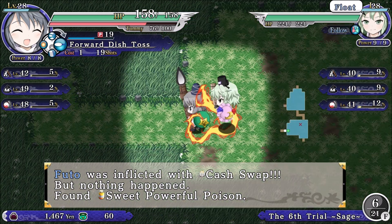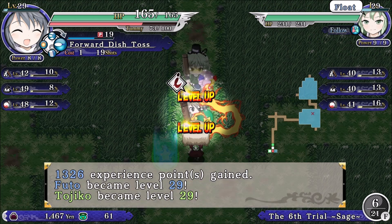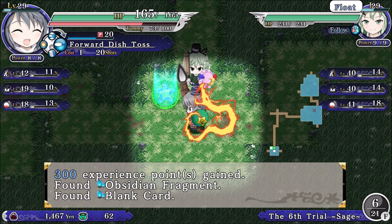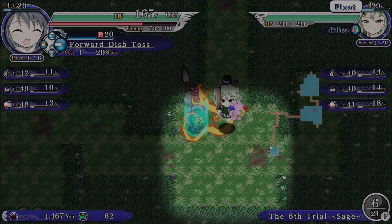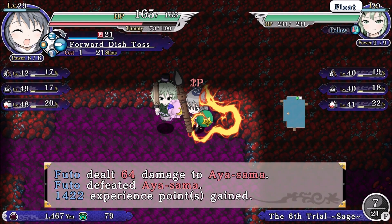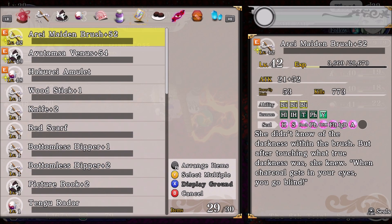Cash Swap — luckily I didn't have the trigger. We do have some item protection, so we should be okay. Blank card — always good. Speaking of cards, we have access to 53 now.